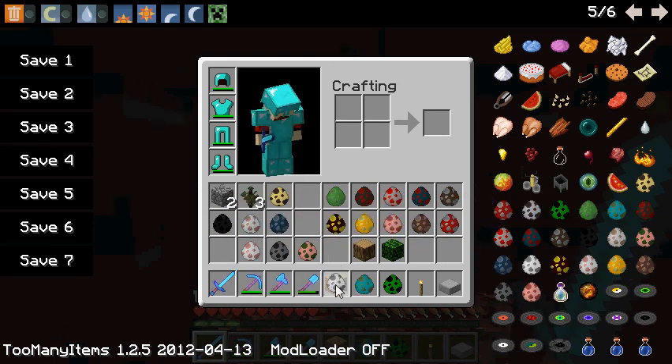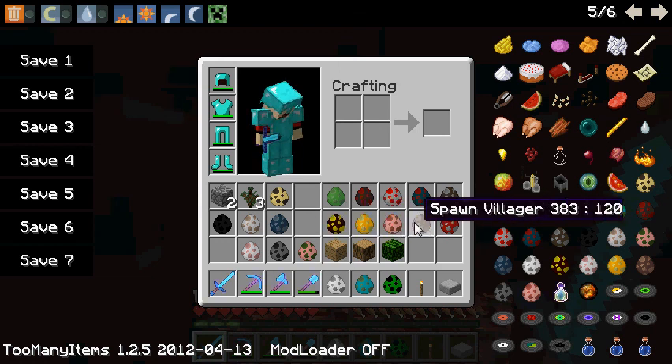We'll spawn a ghast — might as well kill ourselves. No blaze. No shroom.